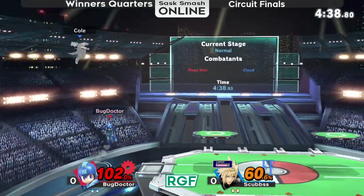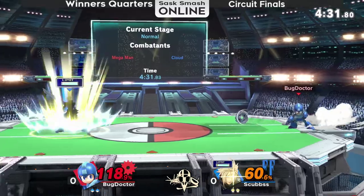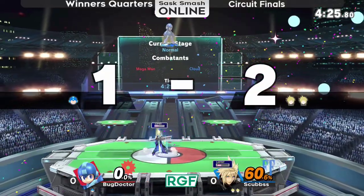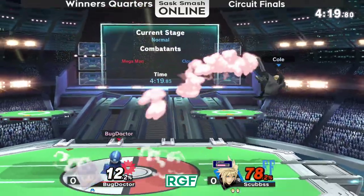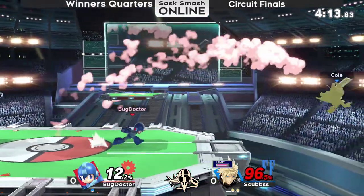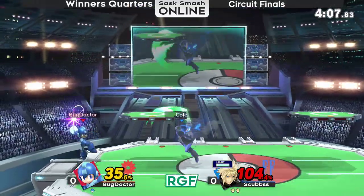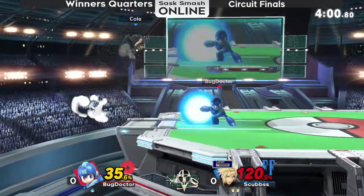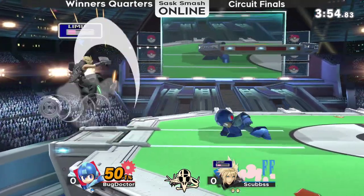That hardknuckle trades with the nair — very interesting interaction. And Scubs gets himself out of a sticky situation with that early climb hazard, lands on stage safely, and pushes Bug Doctor away. Bug Doctor had no choice there — the limit cross-slash would have broken shield if he'd held on, and he wouldn't have had time to roll away because of the frame advantage of cross-slash. So he just dropped his shield and got hit. Drag down backhair — Scubs reacts to it perfectly and just up-Bs safely to the ledge. Hardknuckle gets Scubs off stage, but Bug Doctor can't get the ledge trap with the F-smash and actually eats a little bit more damage for his troubles.